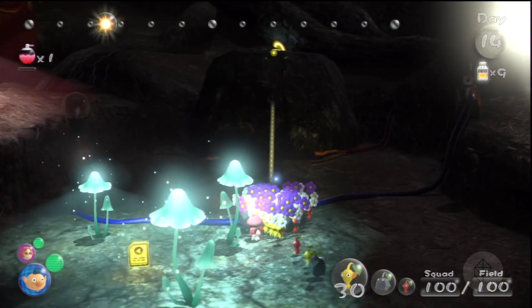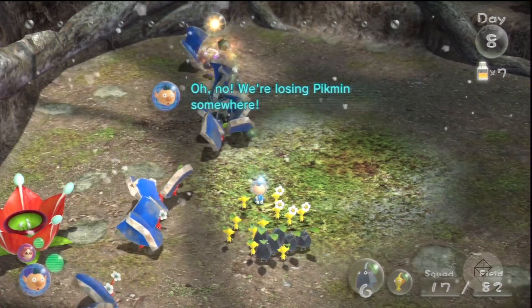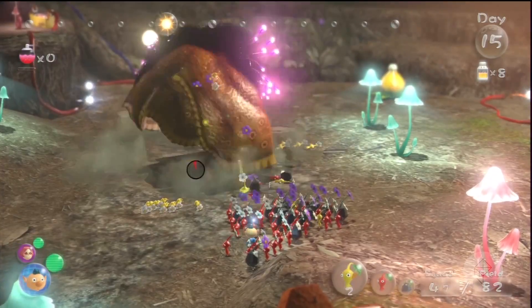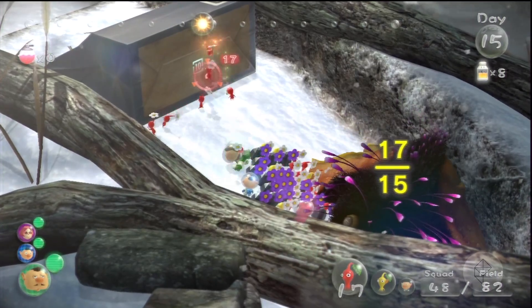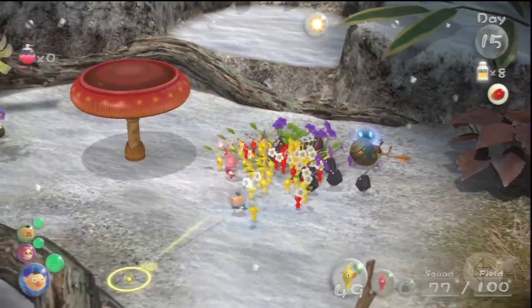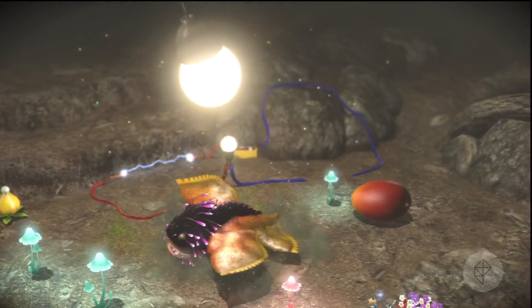Pikmin 3 looks like a strategy game, but it actually plays out more like a puzzle game. Whether you're up against an enemy or an obstacle, every encounter in the game is about figuring out each Pikmin's strengths and using them to your benefit. The game constantly rewards you for figuring out these situations, and it provides this really delightful sense of satisfaction.